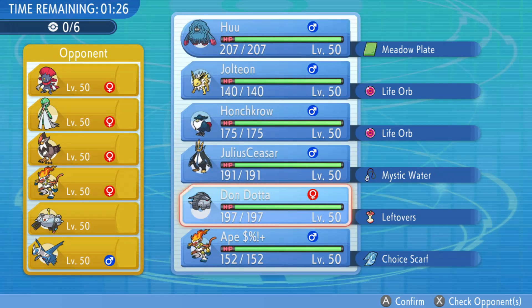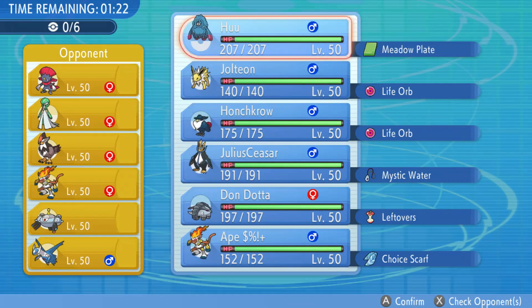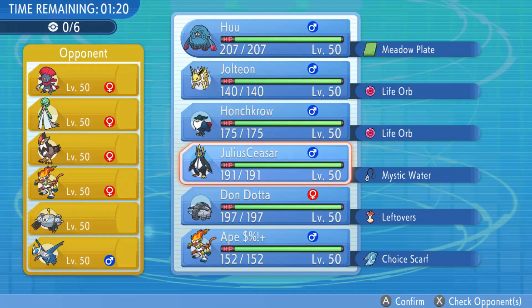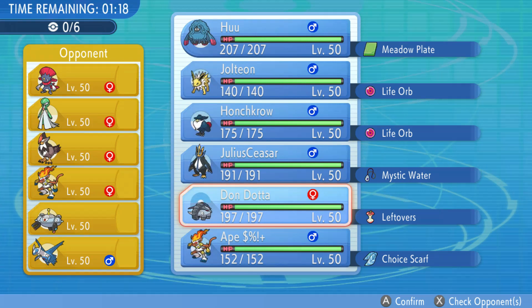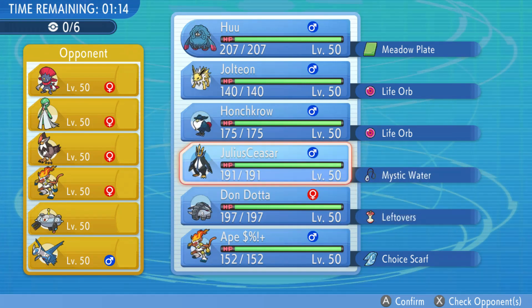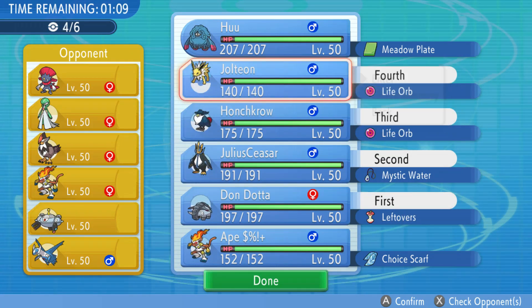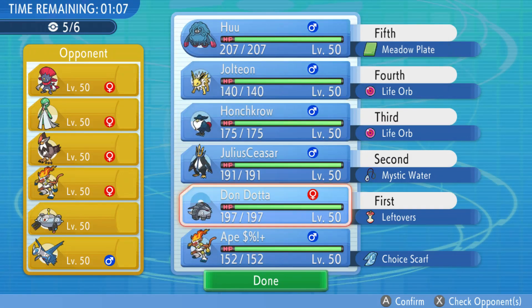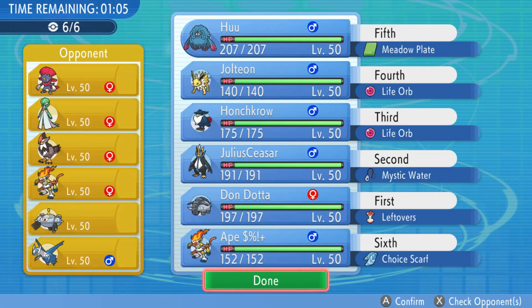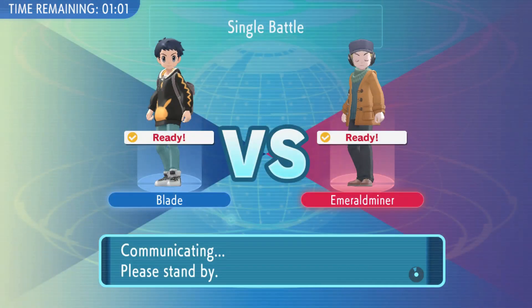They brought a pretty powerful team. They got that Weavile, Gardevoir. This is looking powerful, my friend. Anything wrong with just leading off with the Dondozo? Or should I... No, they got Magnezone for Julius Caesar, unfortunately. Hopefully, it'll be useful versus Weavile at least. Let's see what we can do.